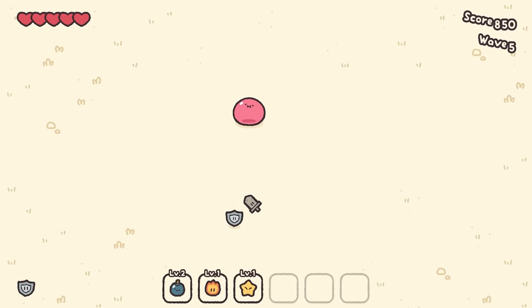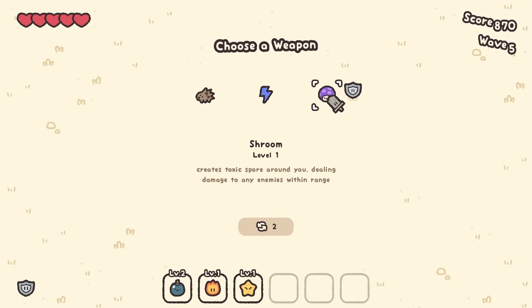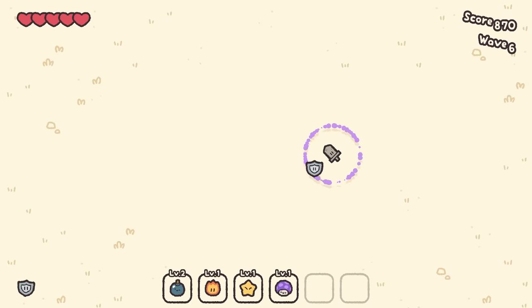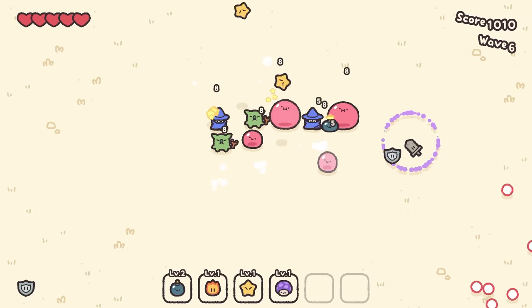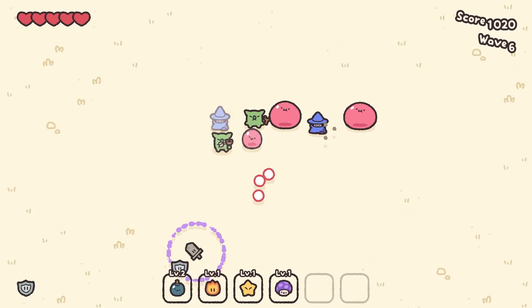We're dropping a star and a bomb — if we move the slimes it doesn't necessarily hit them. Creates toxic spores around you dealing damage to enemies within range — so we got like a little AOE thing. We could just wander through them every once in a while. We're raining stars and poison down on them.